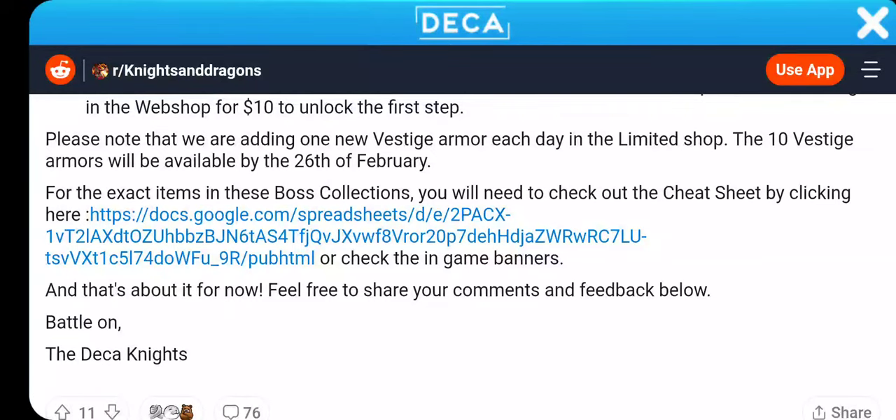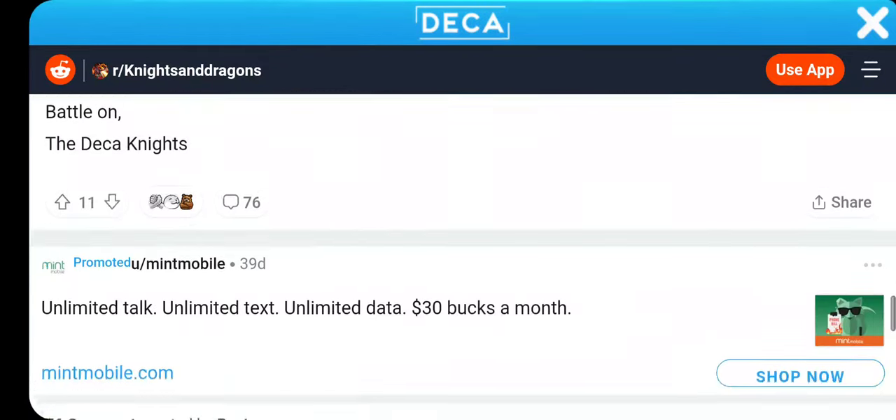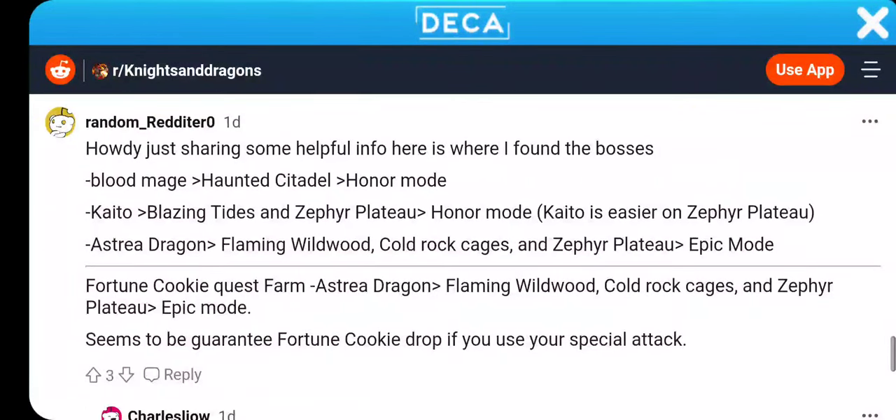Please note, we are adding our new Vestige armor each day. The Vestige 10 armor will be available by the 26th of February. We're going to look at the cheat sheet later. This guy has some useful information for us — where he found the bosses.